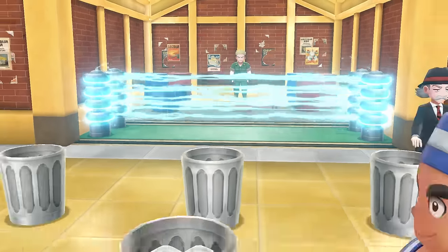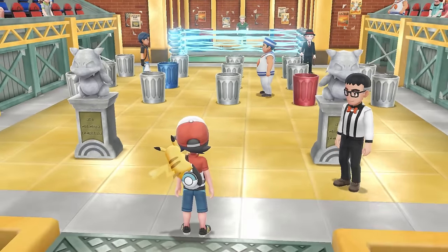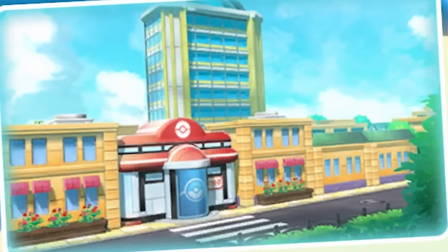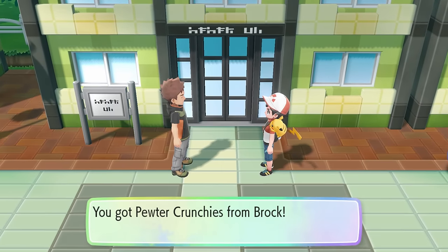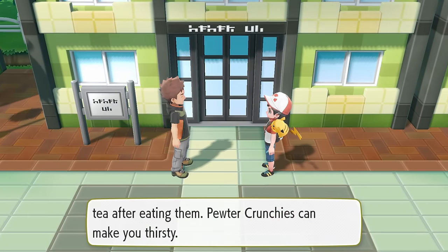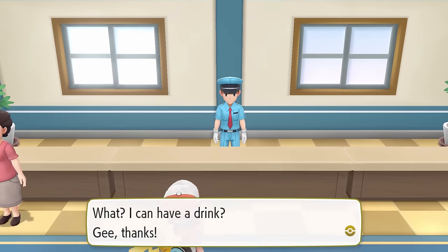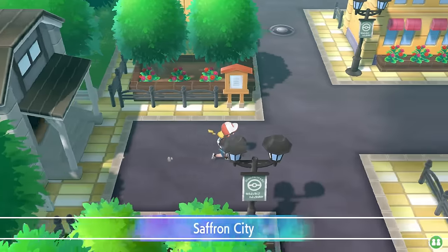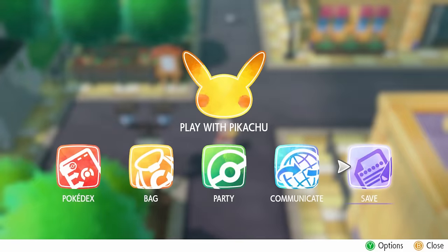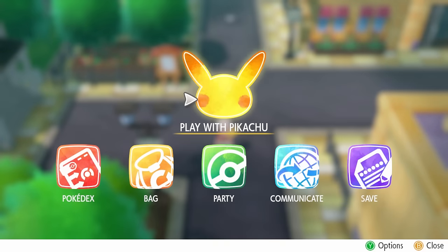Next, it's time to unlock Saffron City. Back when I was in Celadon City, I ran into Brock before going into a department store and he gave me some tea. I'm not really a big tea drinker, but I know some thirsty guards who are, so I shared the tea with them and they let me into Saffron City. At this point, I have unlocked every single town in the Kanto region with only two badges - except the Pokemon League, which we can't access with only two badges, but still.